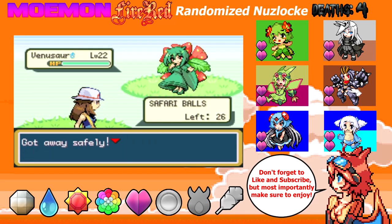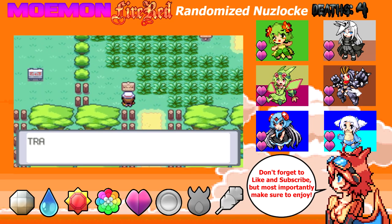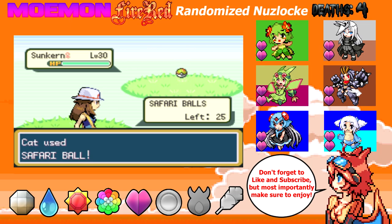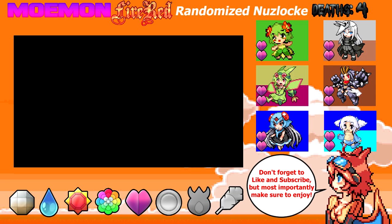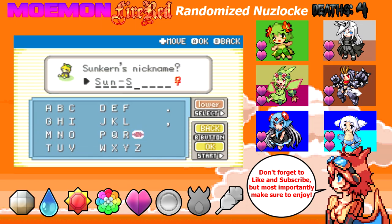A Venusaur — that's pretty cool. You wanna make sure a legendary is your first encounter, which is kind of rare. Third area, third encounter — it's a Suncurtain. We're gonna catch it, watch. One, two — three! Sunflora has a very low catch rate. That's three out of the way, now I just need one more encounter. I caught three Pokemon in like seven minutes. I'll call you Sunsun.